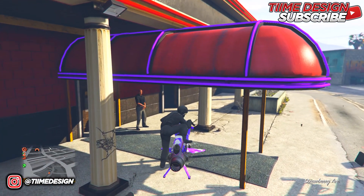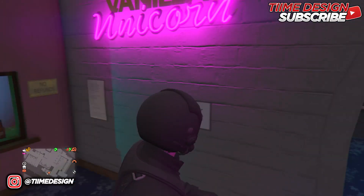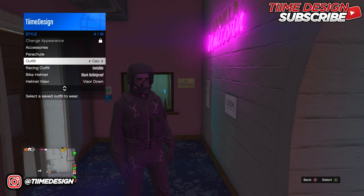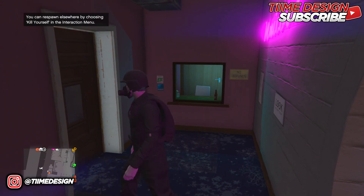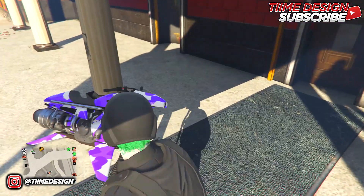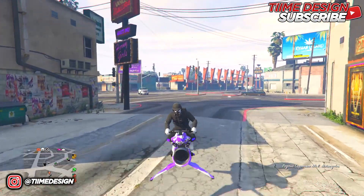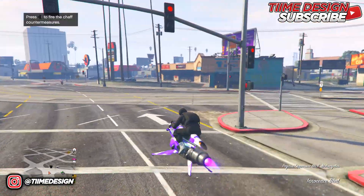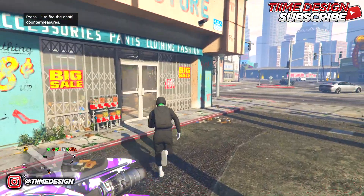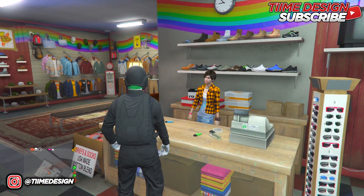Once you've arrived at the strip club, walk inside. In the interaction menu go to Style and put on the outfit you saved earlier. Once you have it on, walk outside and you should see the tube is now on the outfit. Once you have the tube, go over to the nearest clothing store, walk inside, and save the outfit. You are done with the first one.